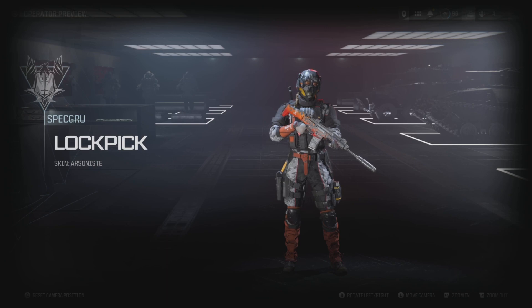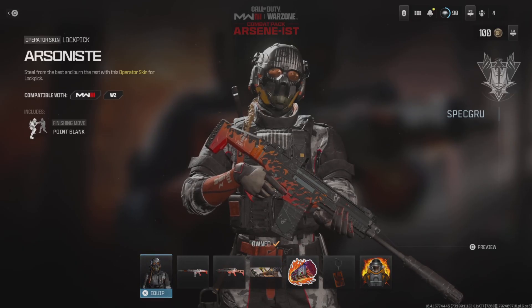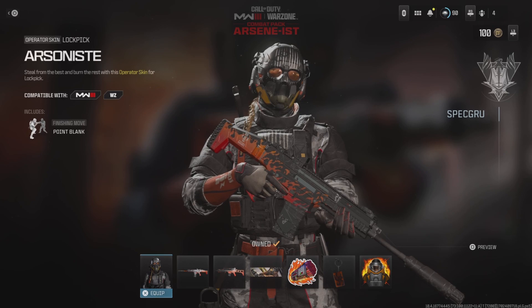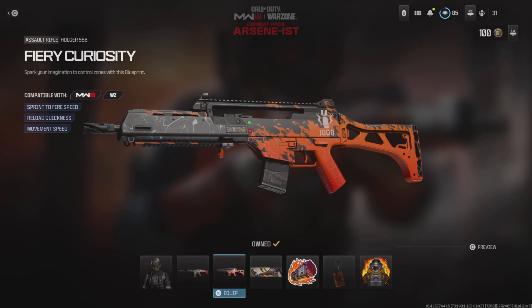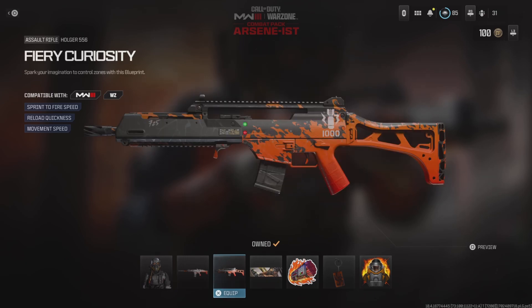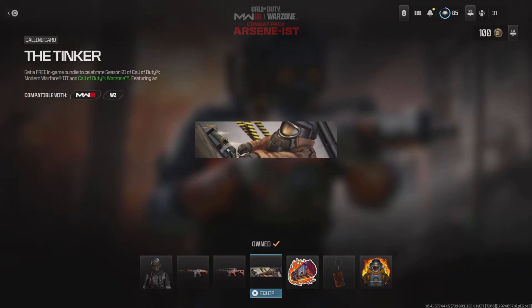I think they did a good job on this. Also you get two new blueprints — one being the MTZ, another one being the Holger. And of course you get the typical calling card, charms, emblems, and all that other stuff.